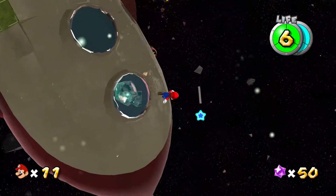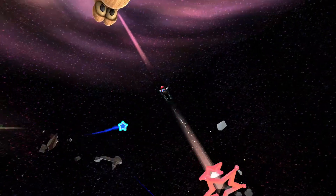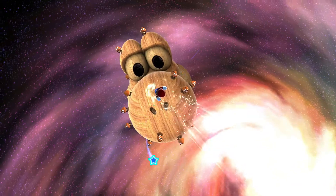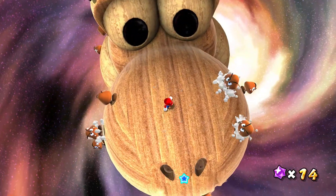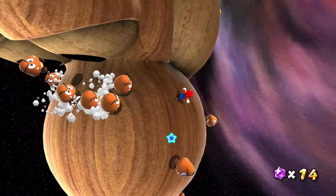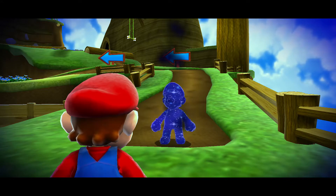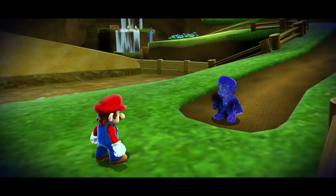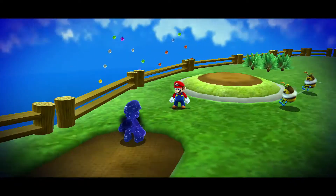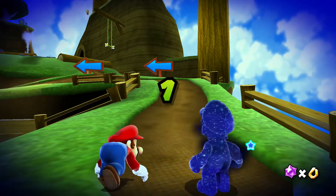Maybe Olimar or Alph ran out of rocket fuel and got stuck in this galaxy. And before we leave Space Junk Galaxy, you can feed this Luma to create a planet that is in the shape of Yoshi's head. Whenever you race Shadow Mario, if you press Z and A just before the countdown ends, you will get a head start. You will know you get this head start as Mario will start to flash a different color.